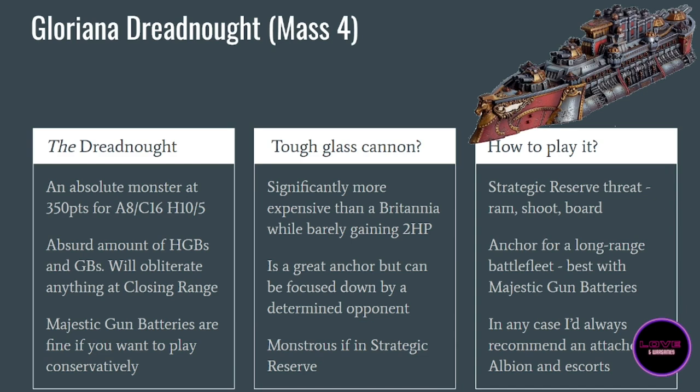This is why it is extremely efficient when placed in strategic reserve — it will arrive at turn two exactly where you want it. Ideally you will have it ram a ship as soon as it arrives, then have a ship on your port and starboard side to maximize your entry. You can really devastate a ship by ramming and boarding, while using your firepower left and right to cripple the enemy fleet. With an Albion attached and other support ships, this can obliterate the enemy fleet quite effectively.